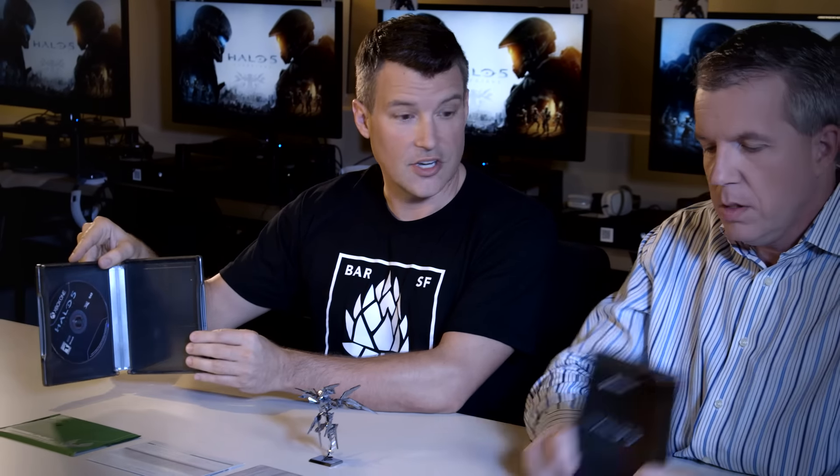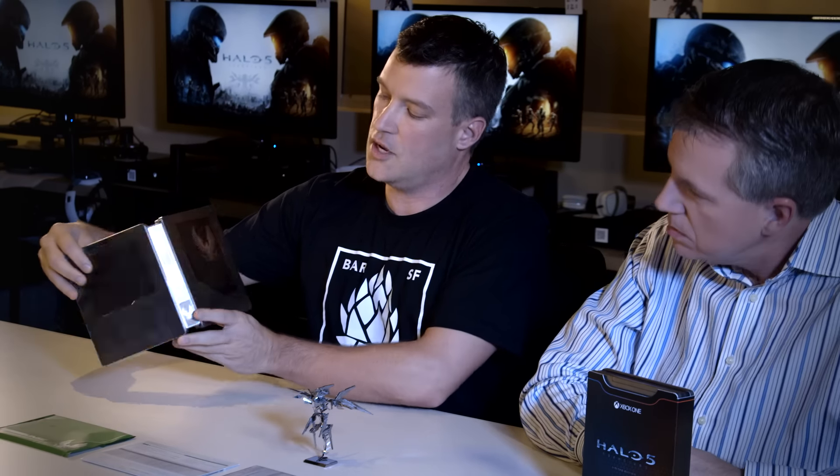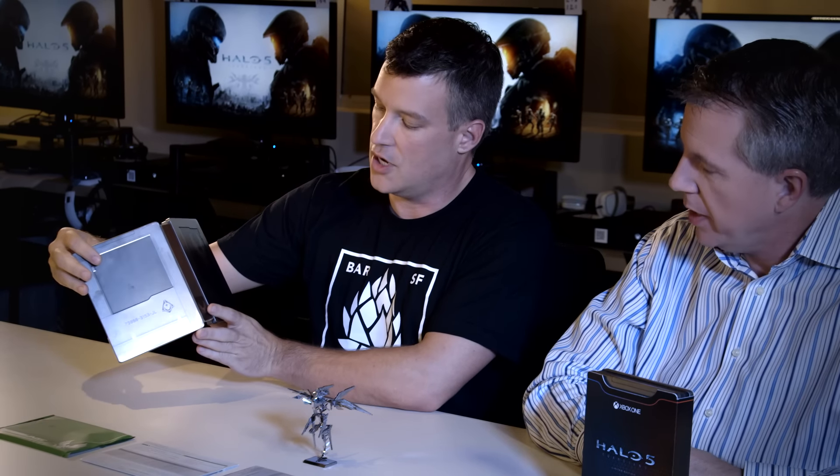The limited edition comes with this steelbook that you see here — this is what it's going to look like in the store. We designed this steelbook specifically to look like it just came directly out of the Halo universe. We took inspiration from Spartan Locke, thinking: what would it look like if he received a dossier in Halo? And that's what it would look like.